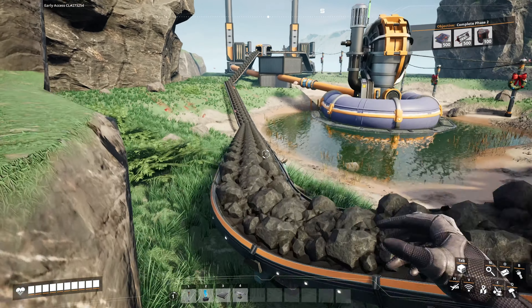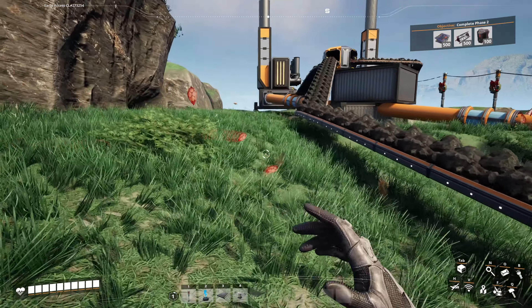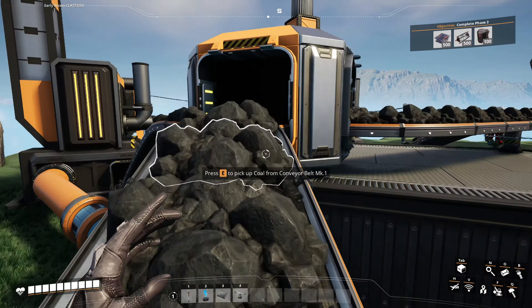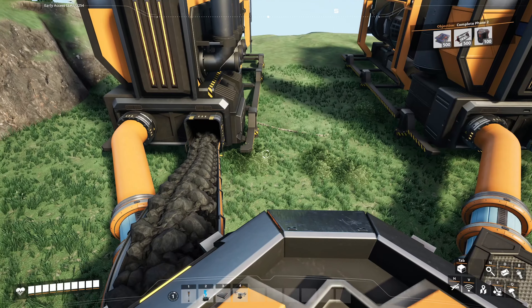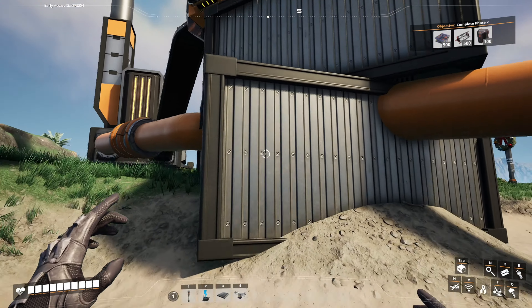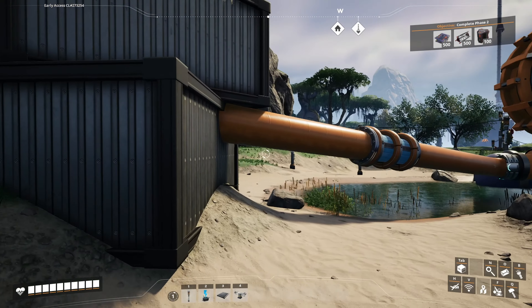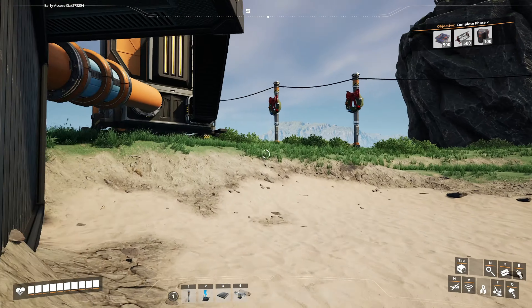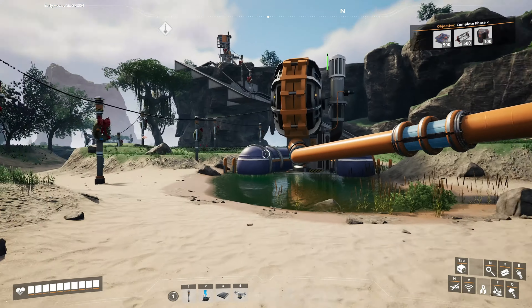It actually goes down this line, as you can see here. Then I have it set up with a splitter up here, and that splits it into two different lines over here. I have two foundations here because I couldn't just place the splitter mid-air. There's a splitter pipe in the middle — I have room for another pipe but I only needed the two.